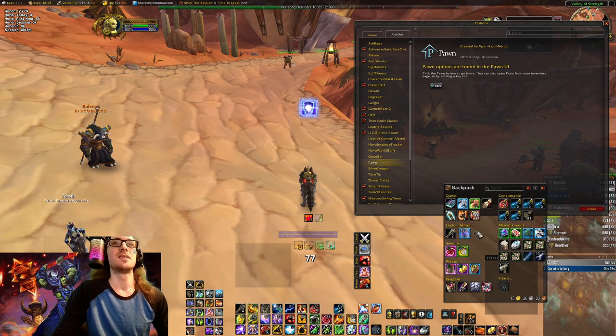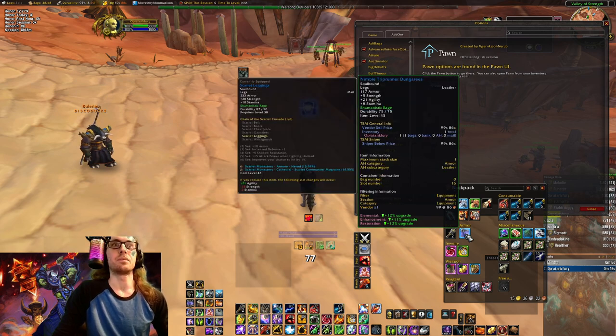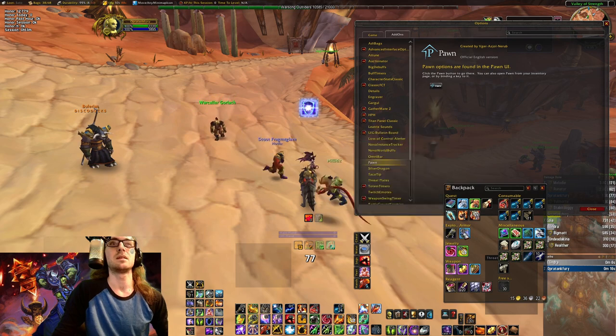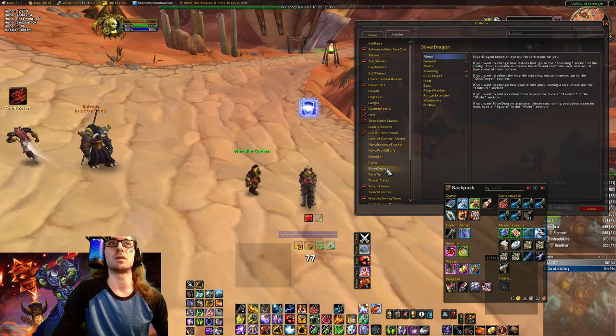Pawn shows upgrade percentages — though it's not always correct. Like, this has an 11% upgrade. It's more or less for DPS specifically, not really for tanking. It's just for me to compare — if I think something's good and I'm questioning it, I'll check what Pawn thinks. Pawn isn't really necessary though.